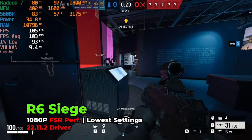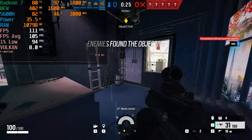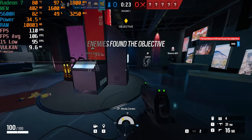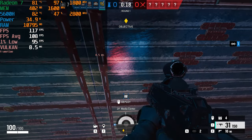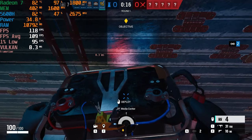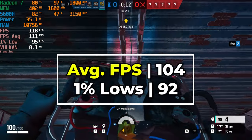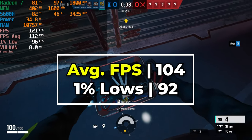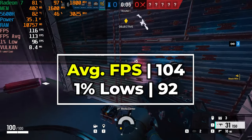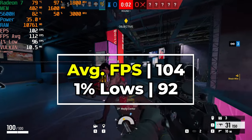Starting off the list, we have Rainbow Six Siege running at the lowest in-game graphics settings, and we are using FSR on top of it. What this is giving us is very, very nice levels of performance. We are looking at pretty much a consistently 100 FPS or more at all times. Our 1% lows are just shy of 100 FPS, but for the most part we are just going to be staying above 100 FPS most of the time.